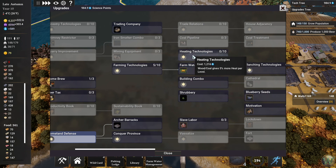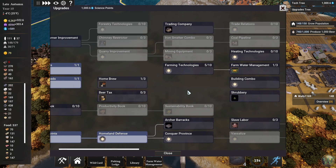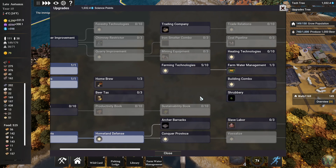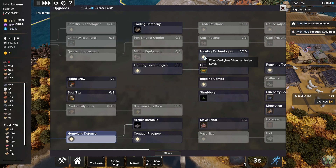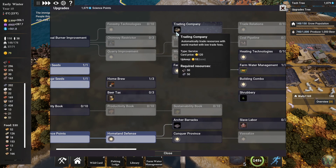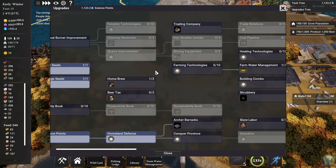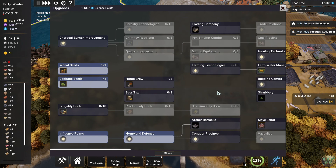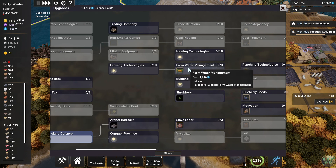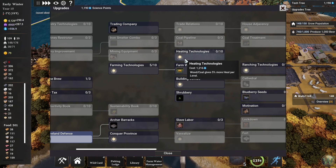Heating technologies: wood and coal give 5% more heat per level. Trading company — automatically trade resources with the world market with low trade fees. Interesting. Okay, I think we spent enough tech points on upgrades, so we can probably take it easy on that.